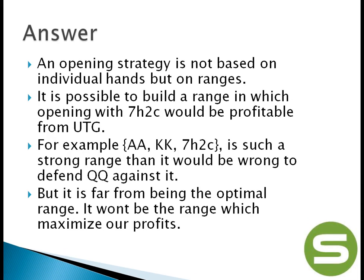It's actually possible to build a range in which opening with that hand would be profitable from under the gun. For example, a range including all pocket aces, all pocket kings, and this specific hand is such a strong range that nobody would be able to defend with queens against it. There are 6 combos each of pocket aces and kings, so 12 out of 13 times pocket queens would only have 20% equity. But it's also easy to understand that this range cannot be optimal — it can't be better than, say, aces, kings, and one combo of pocket queens. Adding a weak hand weakens our range, and that's the opposite of what should be done.